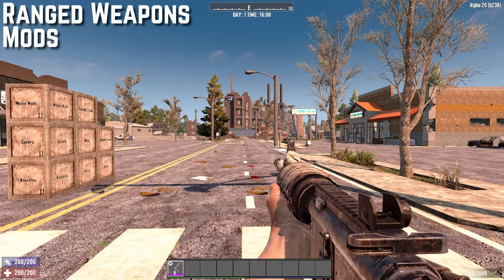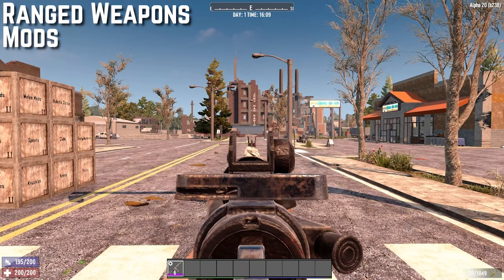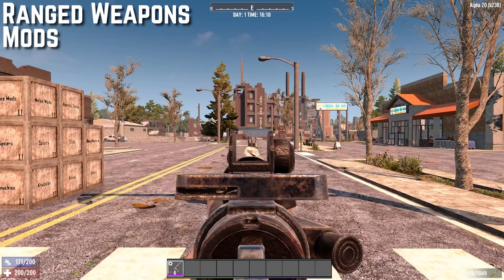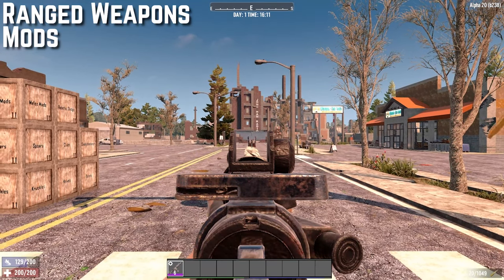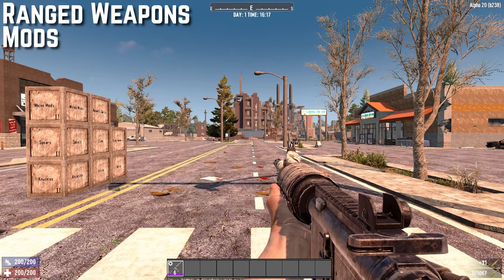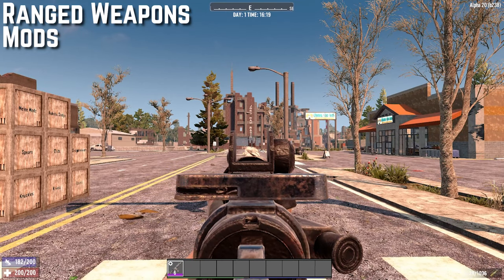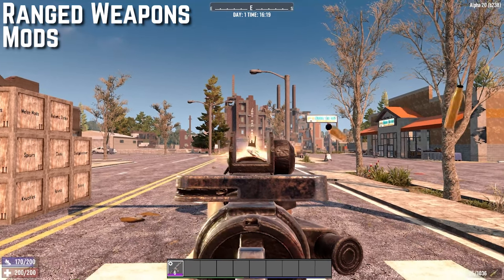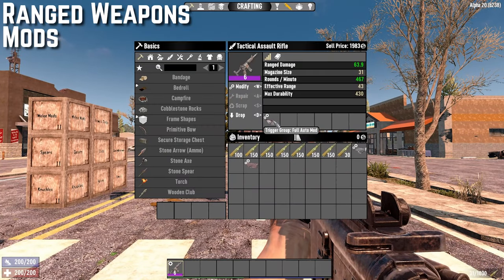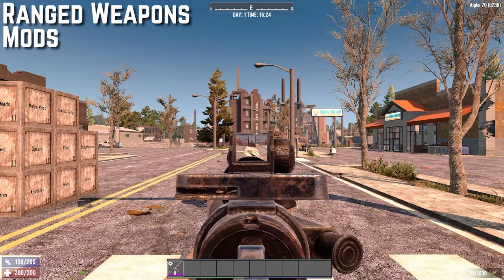The semi auto mod allows a fully automatic gun to shoot one bullet per click, conserving ammo. The burst mod shoots three rounds per press, which is nice for conserving ammunition. And the full auto mod allows you to shoot constantly until your magazine runs out.